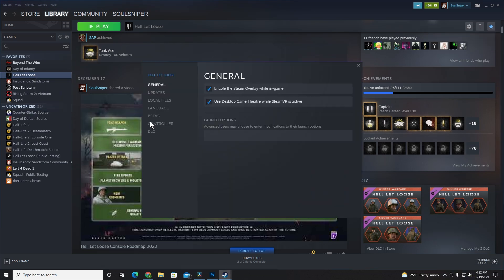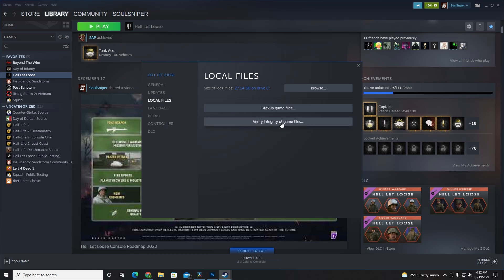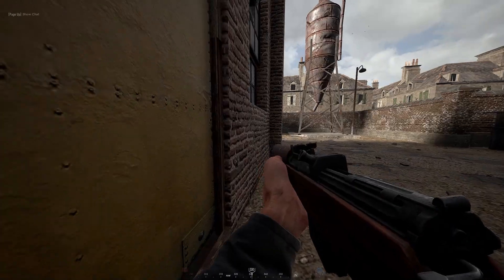If that doesn't work, you can try verifying your game files in Steam. In your Steam library, right-click on Hell Let Loose and choose Properties, then click on Local Files and click the 'Verify Integrity of Game Files' button. This will reinstall any missing or corrupted game files and may resolve the issue.